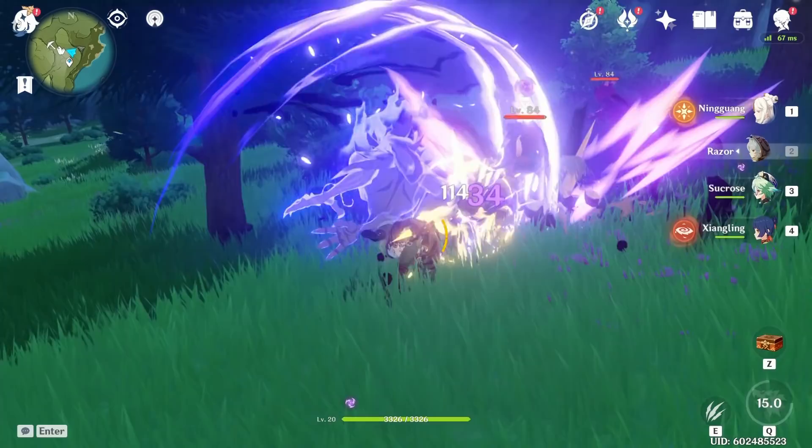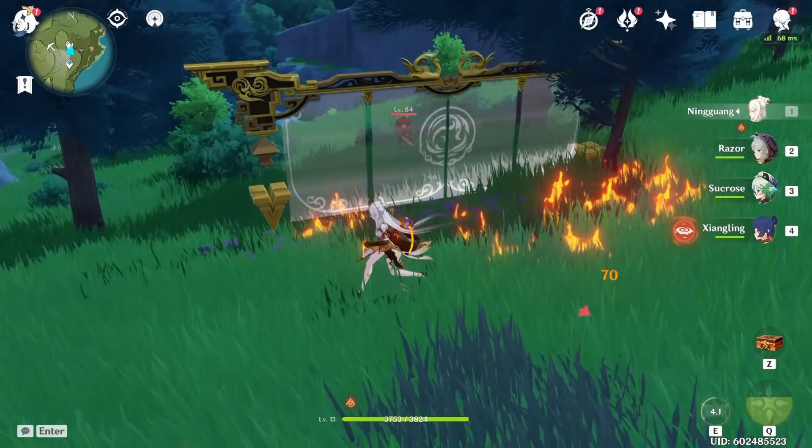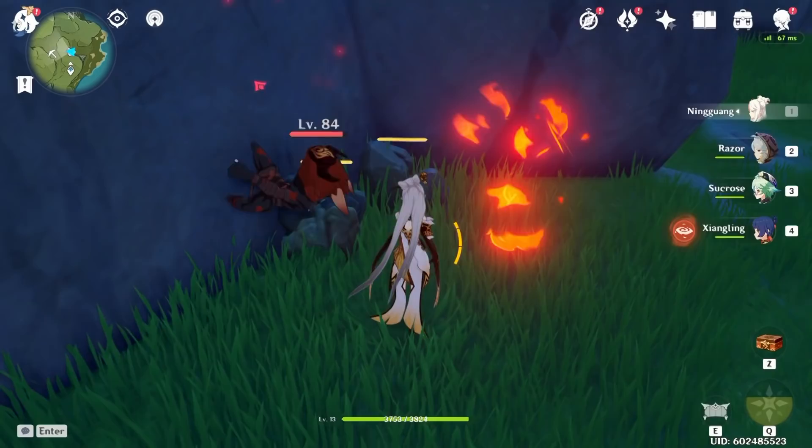Ningguang is pretty neat because she's got this Geo construct that blocks all incoming projectile effects. You have a literal wall that's able to block all incoming projectiles. Pretty cool — if it takes enough damage, it explodes though. She also has the cool thing of locating rocks on the map, so you can find those mineral nodes. She's also able to break them herself, which is pretty neat.